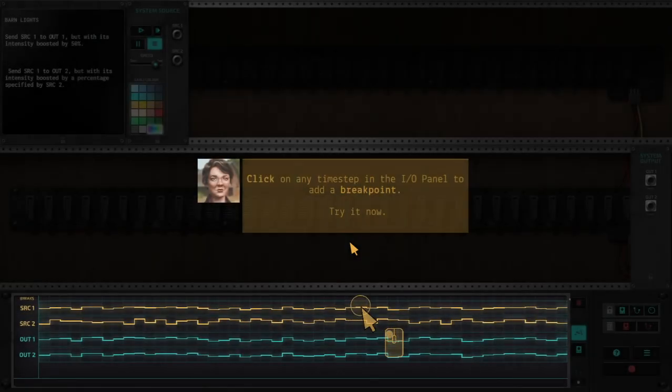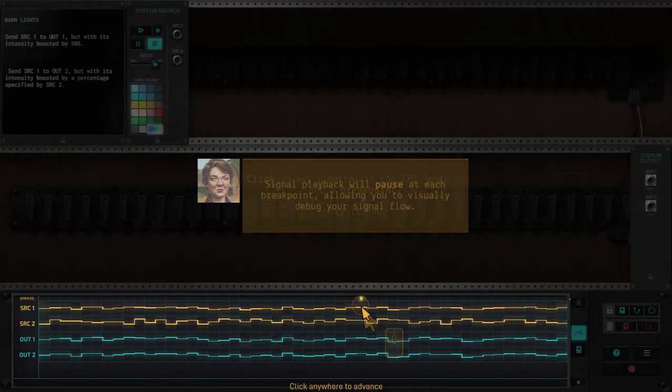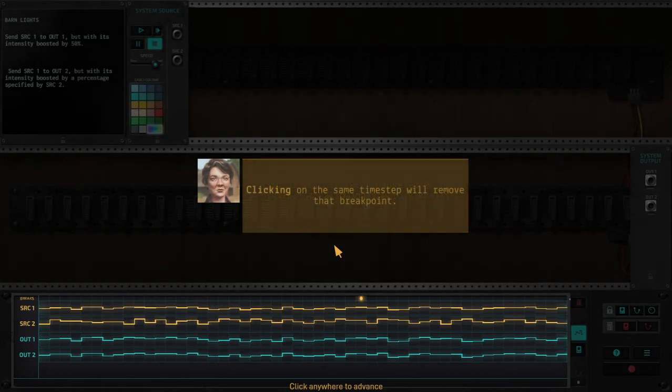Click on any timestamp in the AO panel to add a breakpoint. Breakpoint? That's weird how it works. Signal playback will pause at each breakpoint, allowing you to visually debug your signal flow. Oh, they're expecting me to make mistakes here. Clicking on the same timestamp will remove that breakpoint.